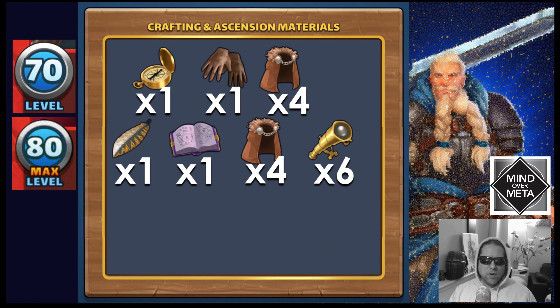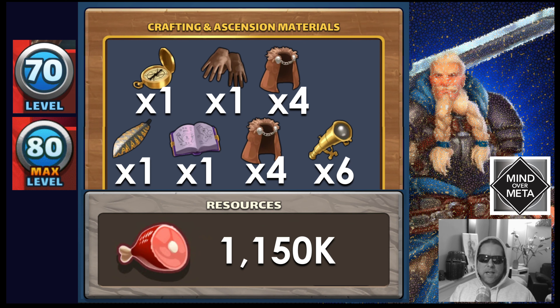As far as ascending King Arthur, to get him to 3-70 it's going to be one compass, one fine gloves, and four warm capes. To ascend him to 4-80, it's going to be one Damascus blade, one Tome of Tactics, four more warm capes, and six telescopes. The food cost in addition to leveling, for the ascension side, would be 1.15 million food.